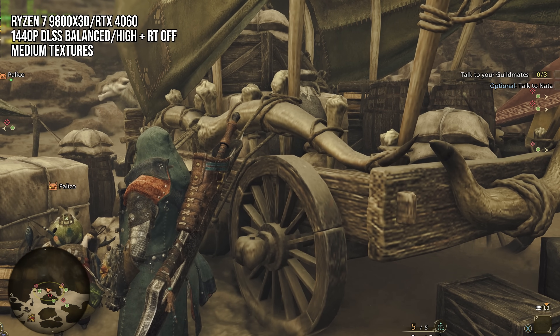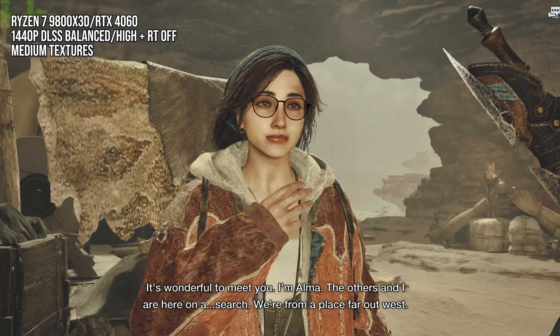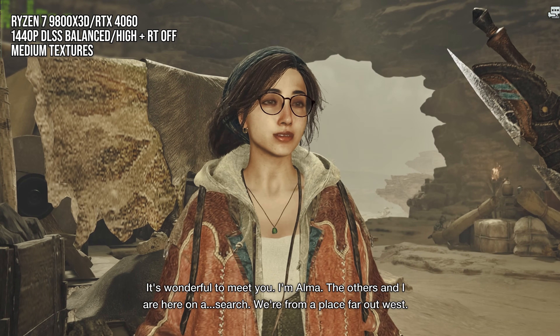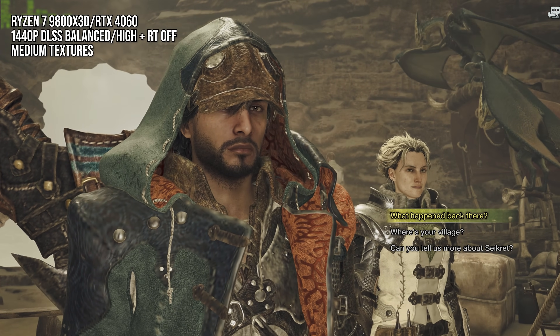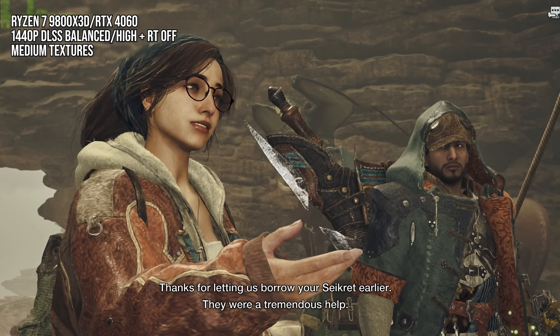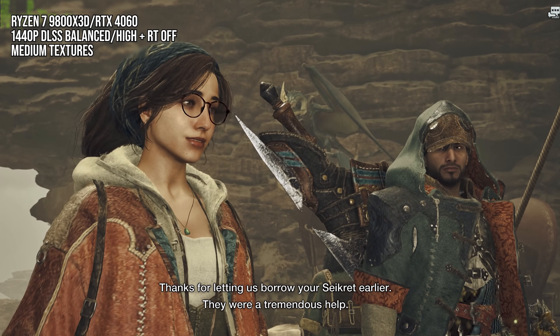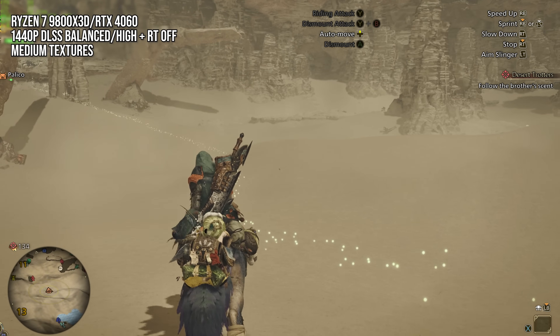To avoid stuttering on an 8GB GPU, you have to essentially downgrade textures to look more like something from the early 2000s. I'm in awe that this is the texture quality required to make an 8GB GPU not stutter in what is essentially an empty desert filled with repeating tiled textures for sand.